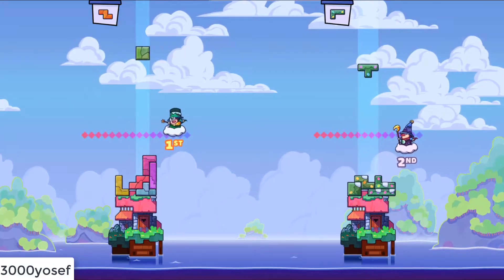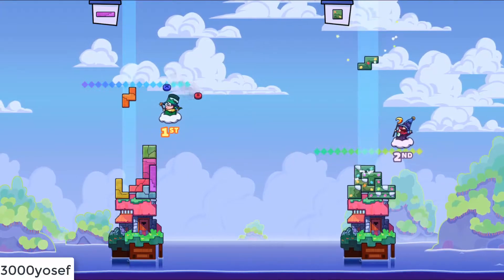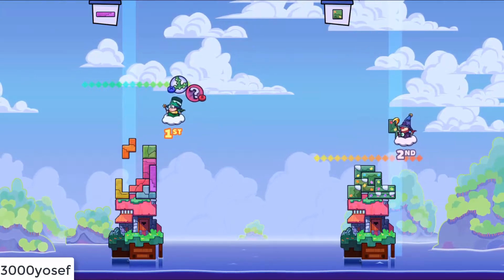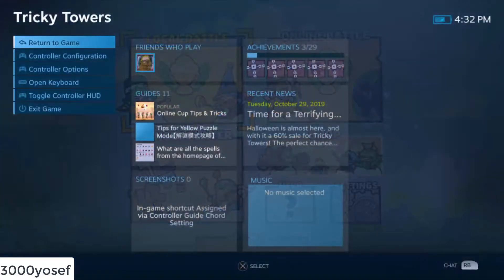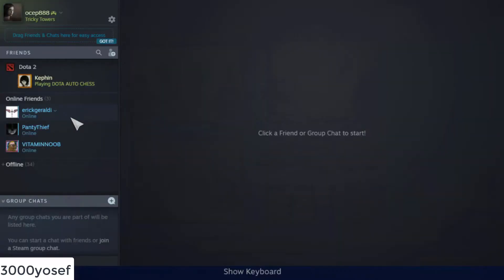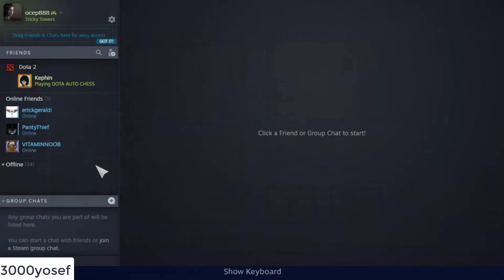But there are a couple of things you need to know. First is the in-game controller. You may need to use a controller instead of keyboard, or the opposite, in order to play together. Otherwise you may conflict with your friend due to the same functions on keyboard, because your keyboard and mouse can also be controlled by your friend.